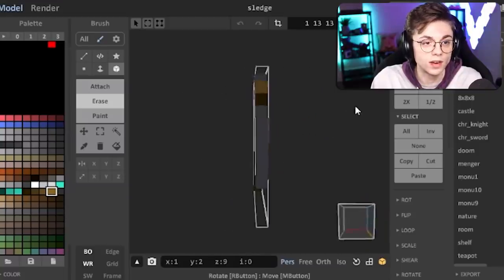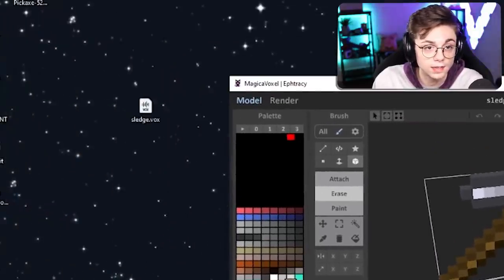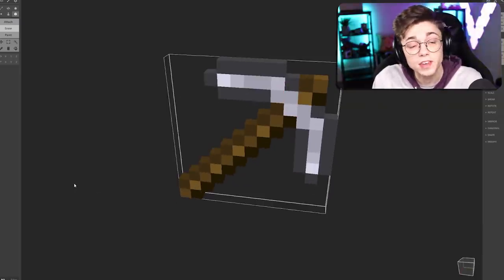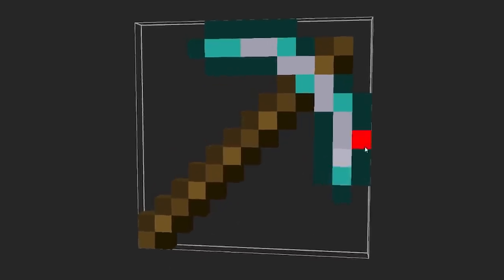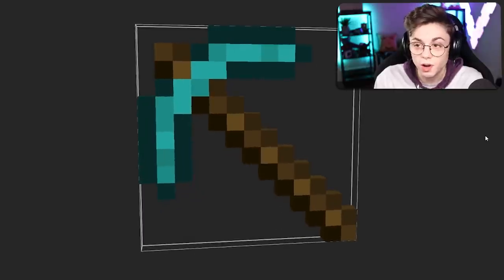I downloaded a diamond pickaxe mod and it was just the normal sledgehammer. I think the creator of the mod just accidentally uploaded a default tool. As you can see we have the iron pickaxe right here, which is another mod made by the same guy. There's this really handy-dandy mod tool right here where I can change the look of this. I want the diamond pickaxe, I'm just gonna make it right now. And really that's how easy it is to make mods for this game, which is super cool.